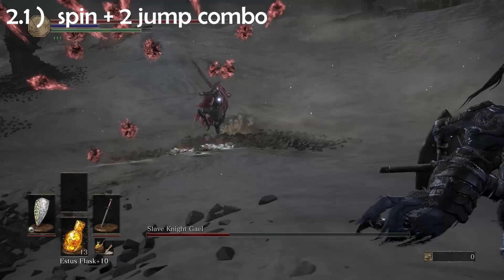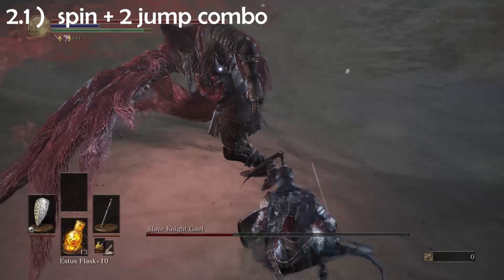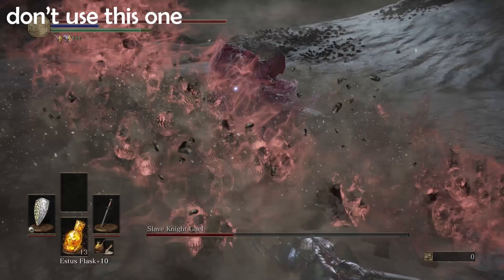You need to look out for one thing: don't confuse this for another jump attack where he flies sideways first and then towards you. It might seem like a good attack opportunity, but most of the time he will immediately follow it up with one of his other attacks — so that's a no-no.